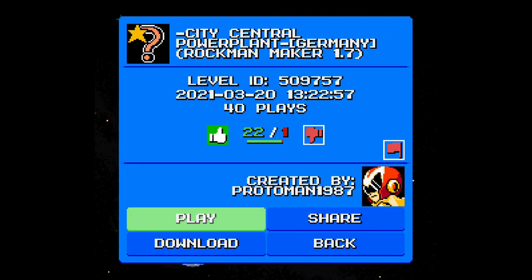Another fantastic stage by the proto player — it was fun to play, the standard key treasure hunting and all of that good stuff. City Central Power Plant, Germany, Rockman Maker 1.7 — cool stuff all around. You guys have a wonderful weekend and I'll catch you in the next episode — have a good one!